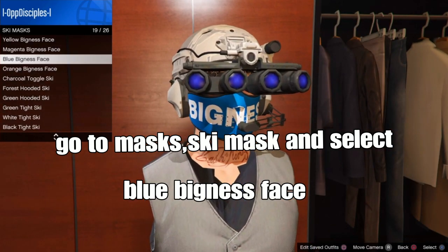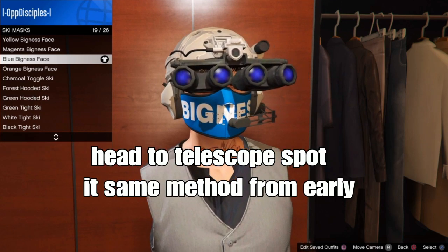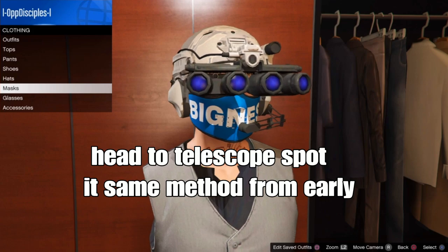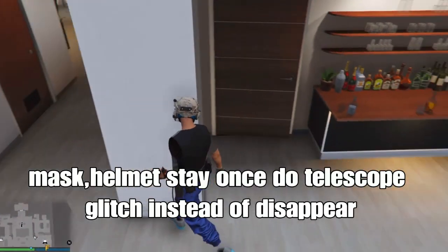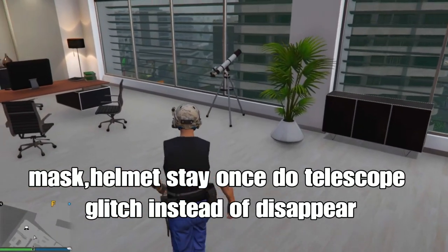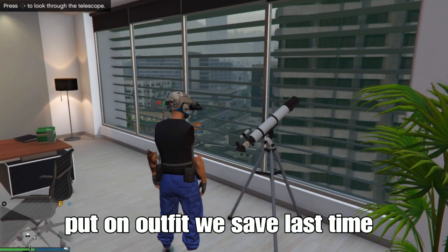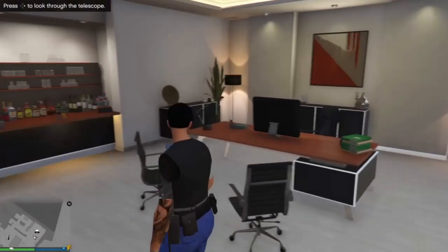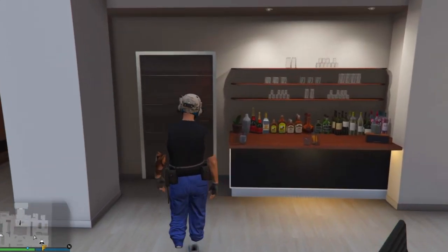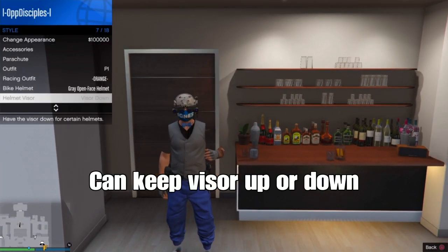From there, do the same telescope method from earlier to transfer the mask and helmet onto the outfit we saved. Run past the telescope and press right on the d-pad. You'll notice your mask and helmet will stay. Put on the outfit we saved from the last clip — the one with the tie — then back out and walk away. Boom, we got it! You can have your visor up or down, but I prefer it up.